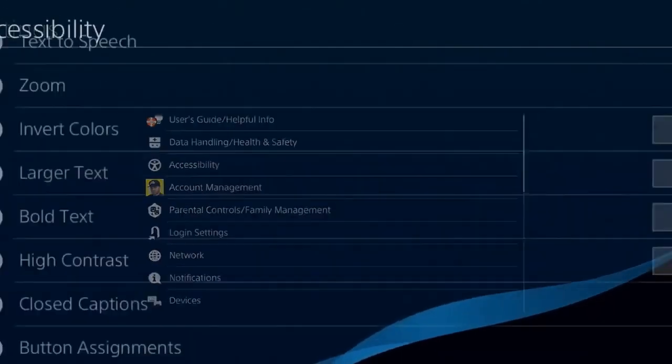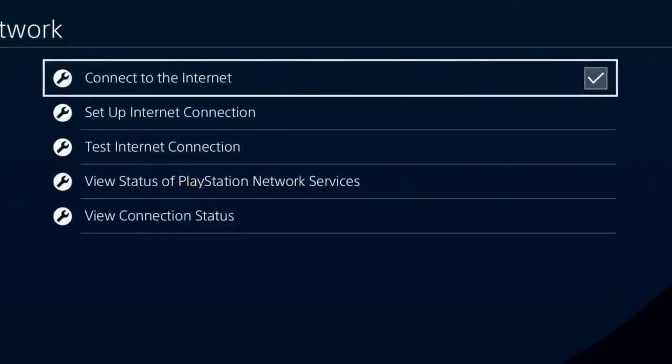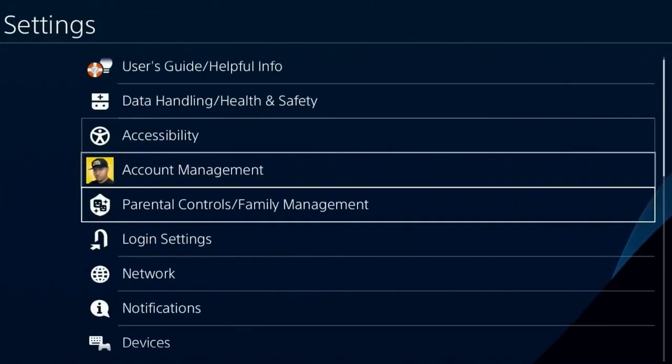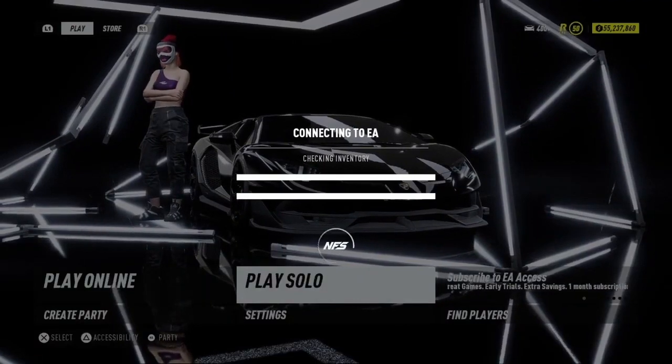In order to get that glitch working, what you first need to do is do the internet step from the previous video, which I'll show you now. Once you've done that, simply head over to a play solo session. Let it connect — let's get into a solo session.